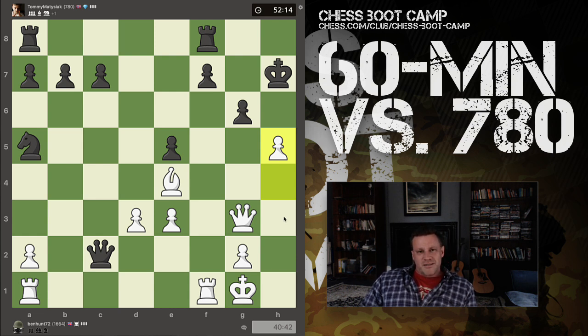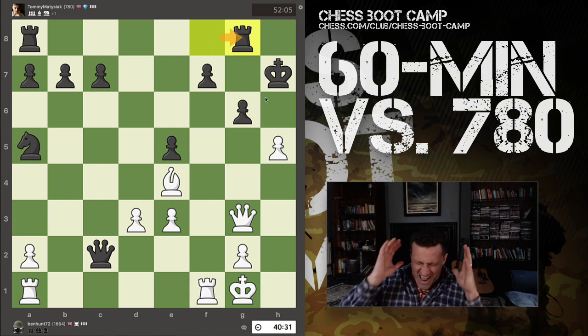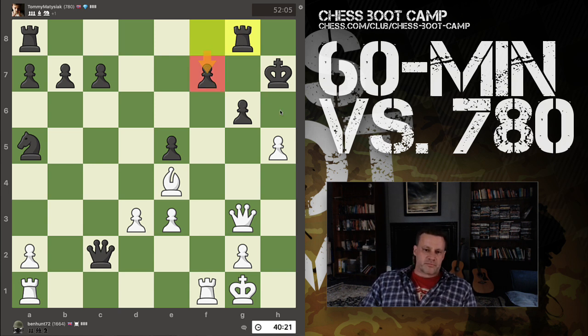I do like these slower games for explaining the process. Notice also this pawn is undefended — it appears I missed that entirely on the last turn. The rook has moved from here to there. First thing you should do any time your opponent makes a move: what's changed? What's he attacking and what's he undefending? He's undefended this pawn.